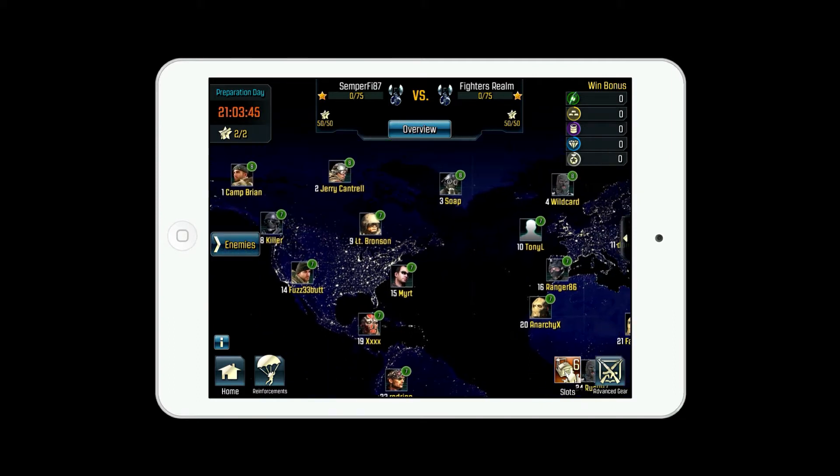As you can see in here, there's a war timer in the top left corner. At the top you see the stars level — we have 75 vs 75, and we both have 0 out of 75 right now because the war hasn't started yet.